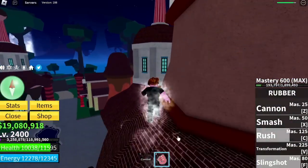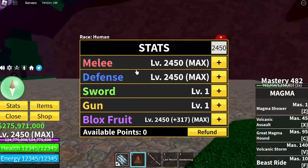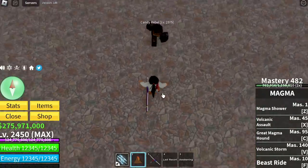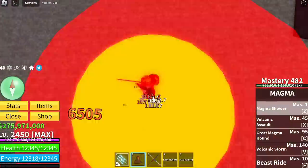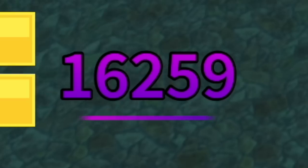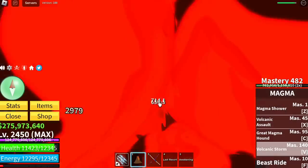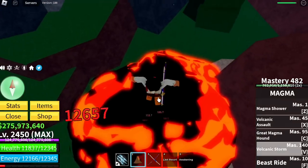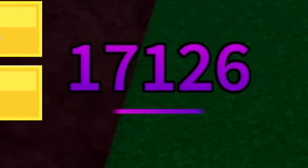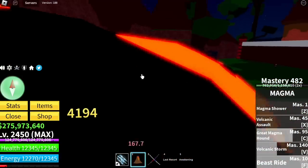My favorite fruit for grinding sea beasts — the Magma Fruit — and possibly the winner. Mastery is not at max, but we're going to use the Z skill Magma Shower. Damage: 16,000 — so high! Next, V skill Volcanic Storm — this one also inflicts really high damage: 17,000. Take note, mastery is still at 482, so the damage will increase once maxed.